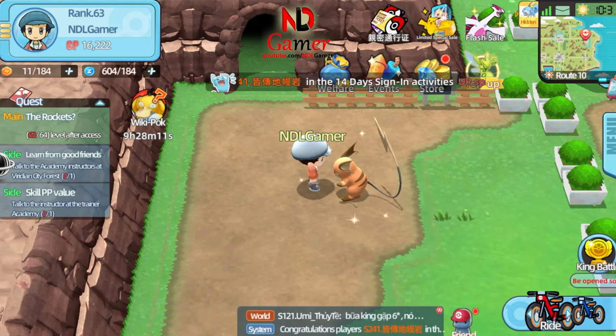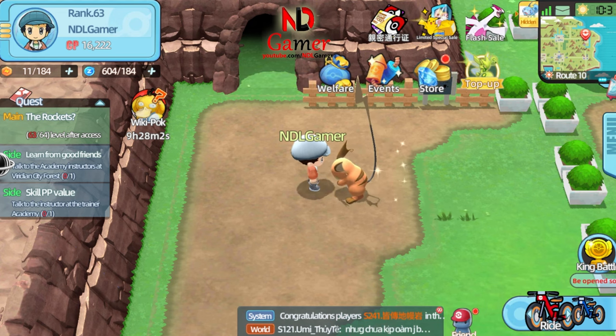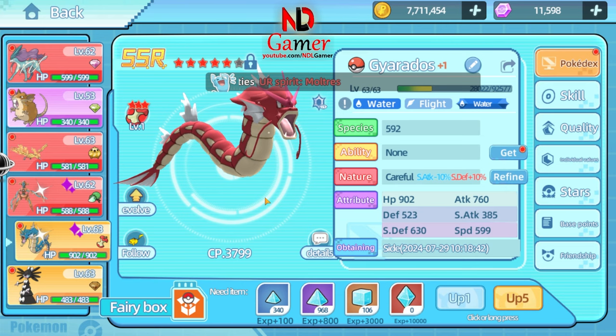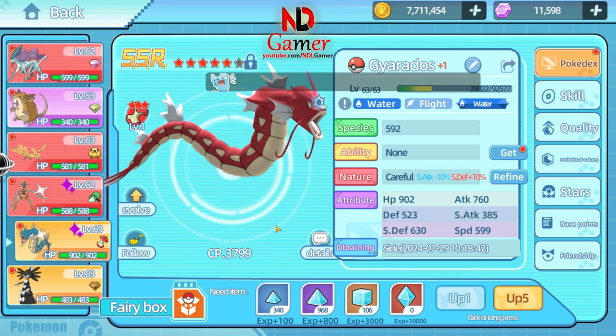Welcome back to my channel. Today I will continue with the series on building stronger Pokémon in the game Elf Explorer. Our main character today is Gyarados, a Pokémon that everyone can acquire, especially since it has a shiny form when you reach level 50. I'll link the shiny guide in the comments below.